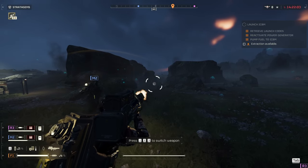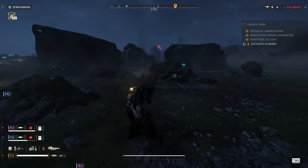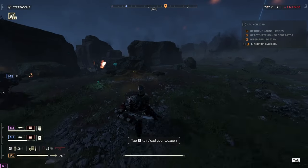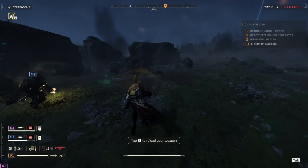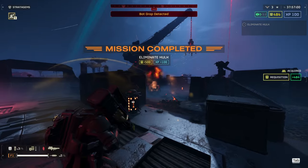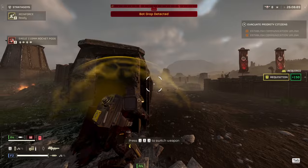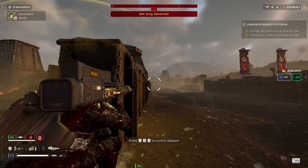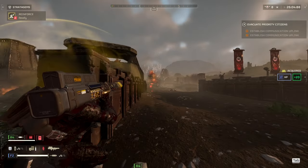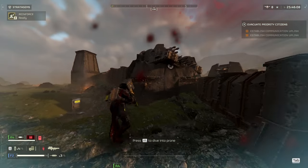Hulks get two shot. If you don't get a direct hit in the eye, it takes two shots, but if you do hit the eye, it's one shot. Tanks only need three shots on their turrets without hitting the vents, and if you do hit the vents, you only need to hit them twice.